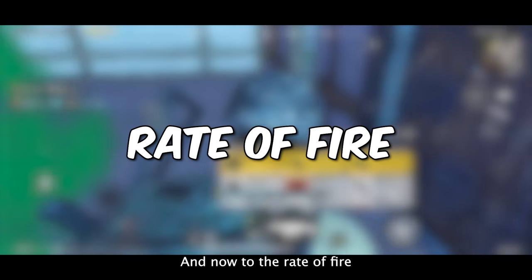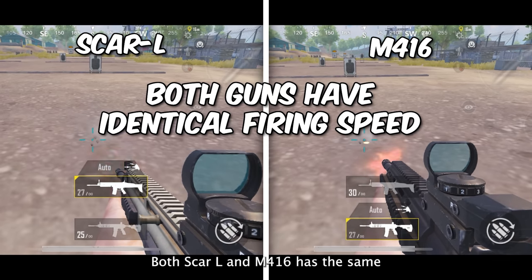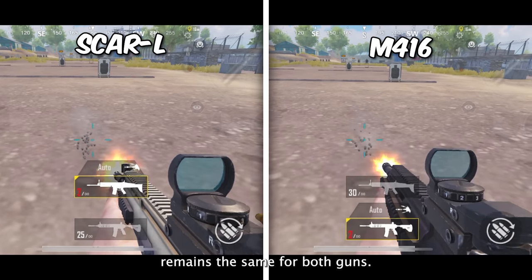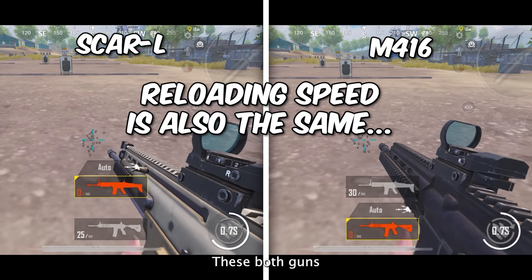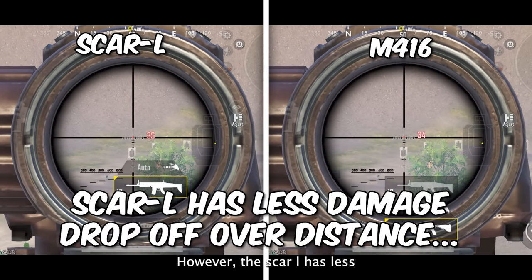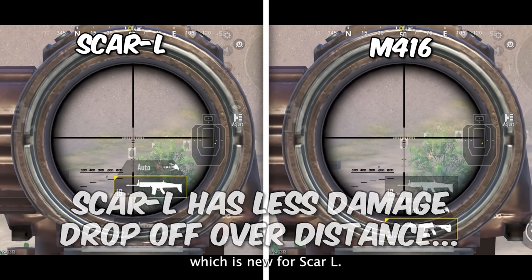Now for the rate of fire or firing speed comparison — both SCAR-L and M416 have the same or identical rate of fire since the release of the game. The firing speed and even the reloading speed are also identical. The bullet velocity is also identical between these two guns. However, the SCAR-L has less damage drop-off over distance, which is something new for SCAR-L.